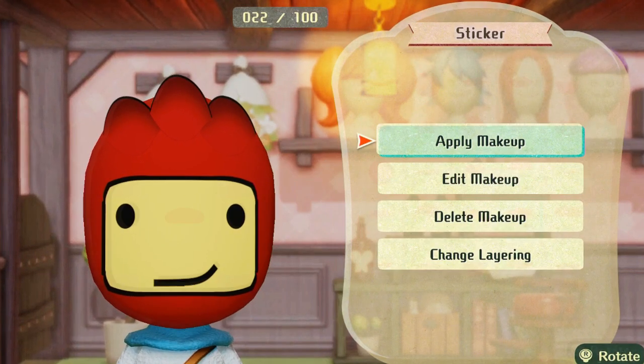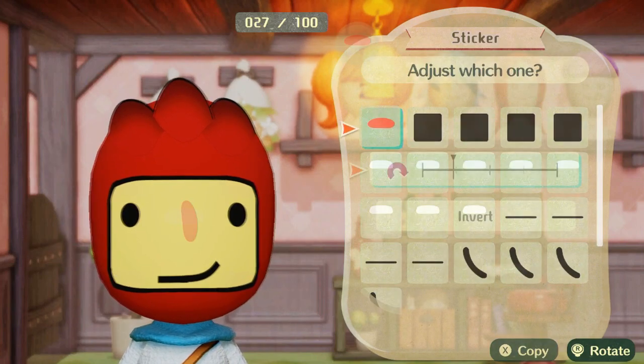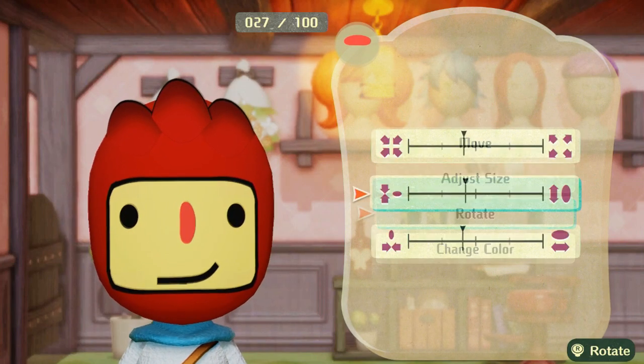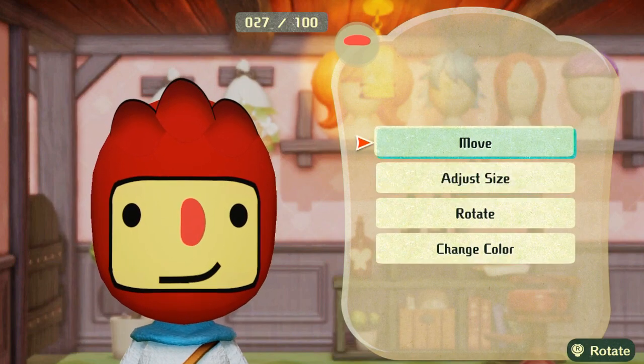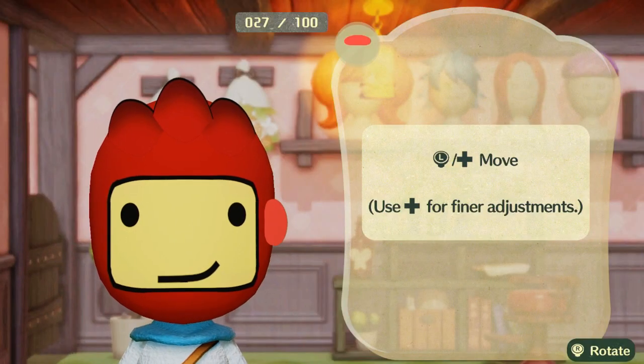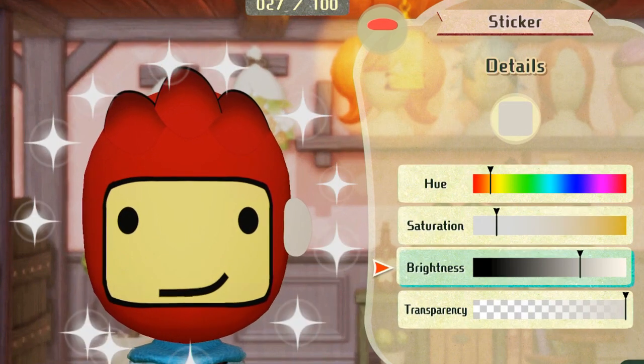The other thing about Scribblenauts Unlimited we definitely want to convey here — and you just saw it manifesting on our creation — is that there are black outlines, usually pretty thick and noticeable. Black outlines on everything: every character in the game practically seems to have a black outline. So that was mainly right now just around the face of Maxwell, and we also have it on the rooster helmet.